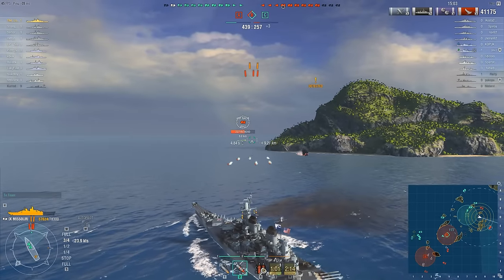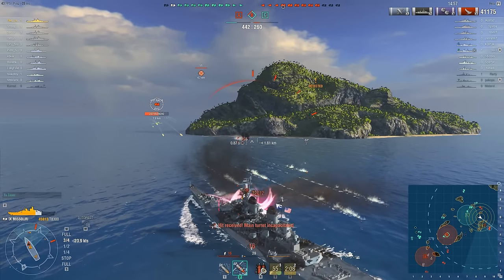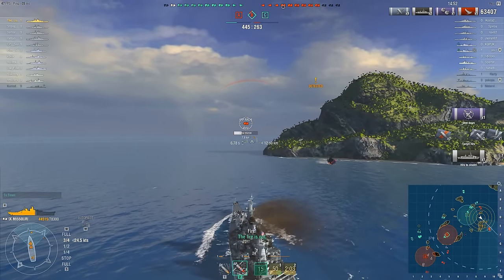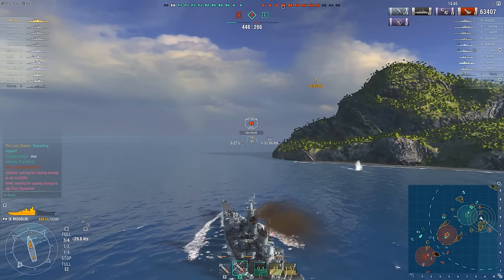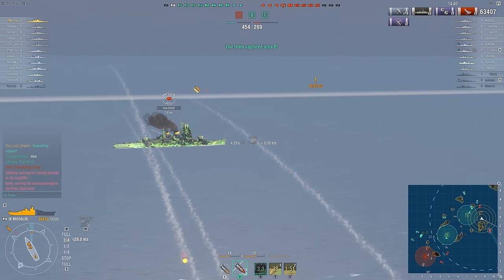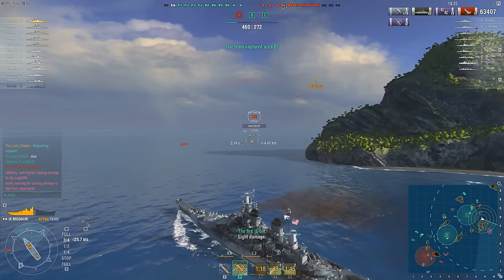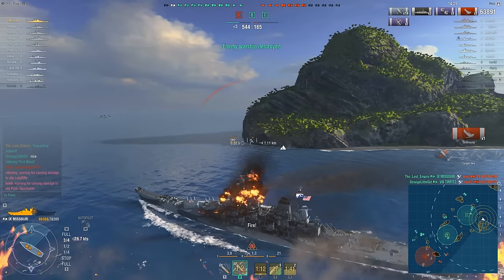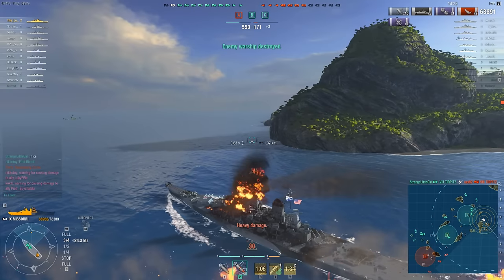Lost Empire had already started turning towards the Nachi, and there are the torpedoes in the water. Lost Empire's probably going to take one of those torpedoes — it'll be the first that guy's fired that's actually hit an enemy ship this game — but it does substantially more damage to the Nachi than the Nachi does to him, leaving the Nachi on 484 health: just one citadel and two armor-piercing penetrations. Meanwhile he swings the ship around to get the rear gun turret into the game, and they just finished off both the York and the Nachi. So the rear turret gunnery chief is going to have to buy two rounds of beers for everybody in the rear turret.